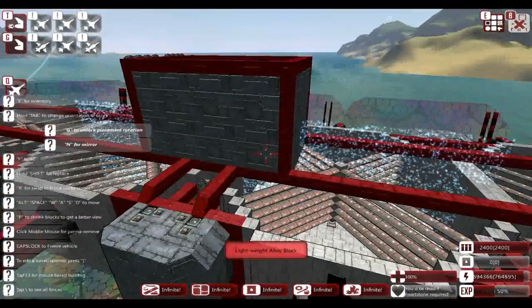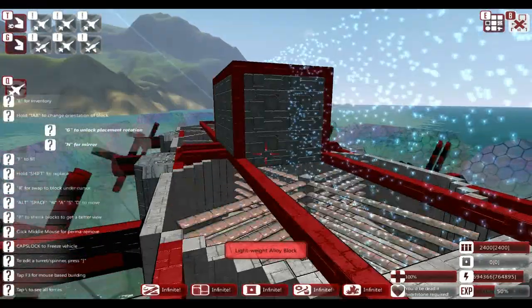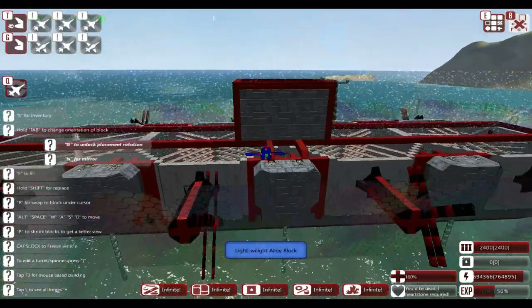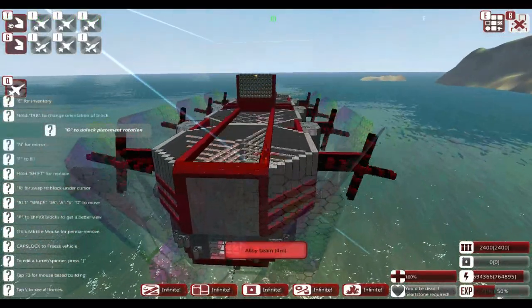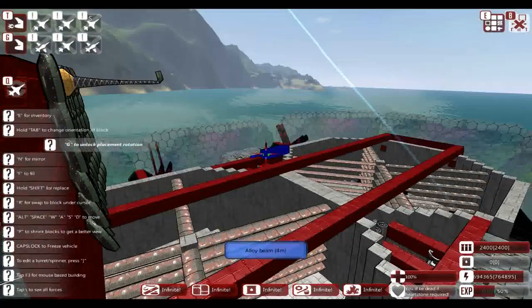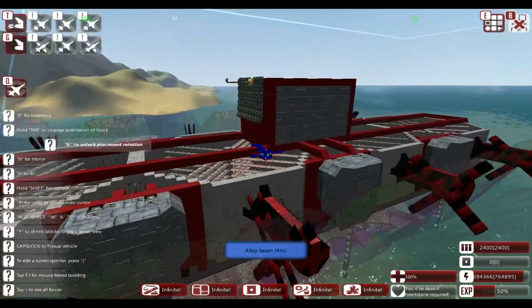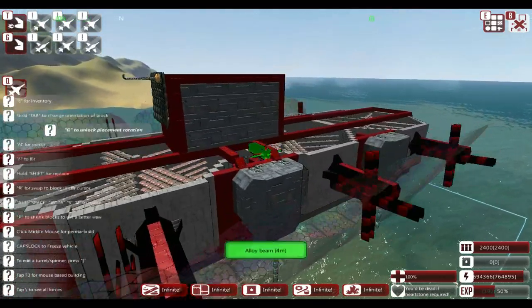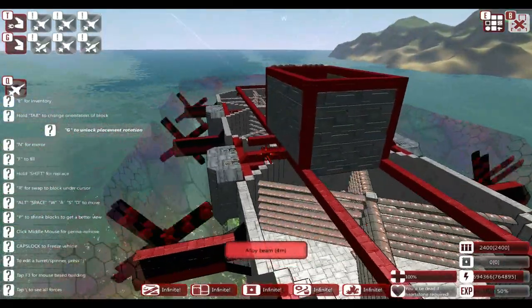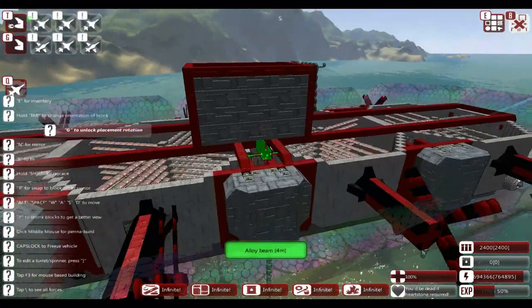There we go — we're back up in the air again. We'll be back up to a decent altitude in no time, I'm sure. Honestly, we don't really need this thing to be too high since we haven't got any downwards-facing weapons, no mines. Why haven't I added mines? That's something we can certainly consider.